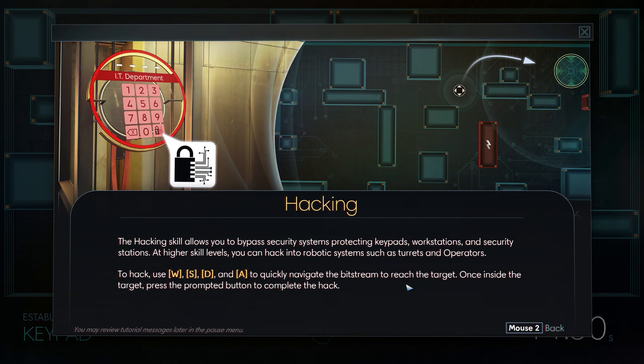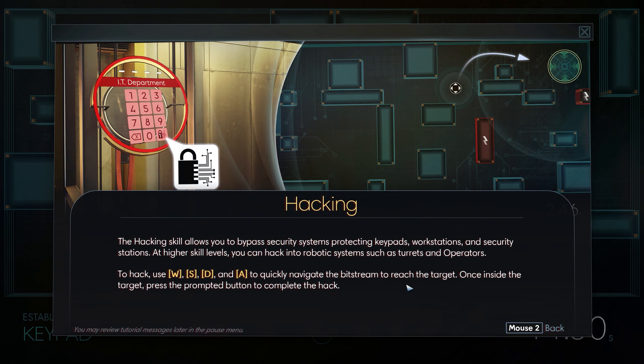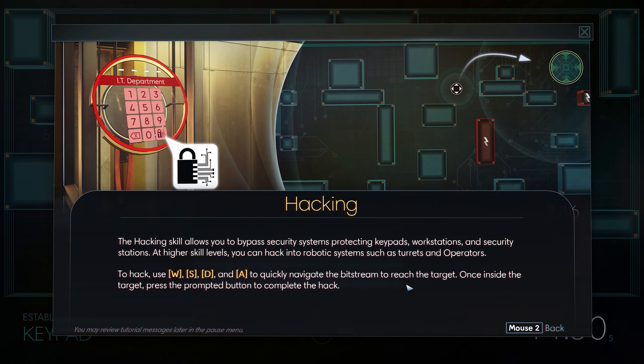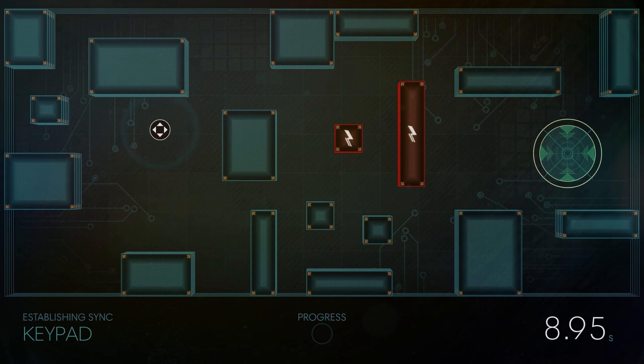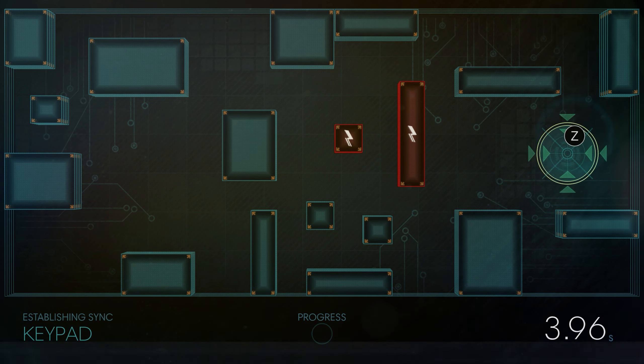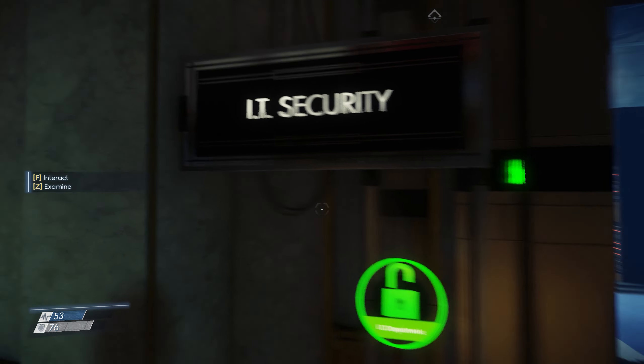Hacking skill allows you to bypass security systems protecting keypads, workstations, and security stations. At higher skill levels, you can hack into robotic systems such as turrets and operators. To hack, use WASD to quickly navigate the bitstream to reach the target. Once inside the target, press the prompted button to complete the hack. Don't hit the red. That system noted.